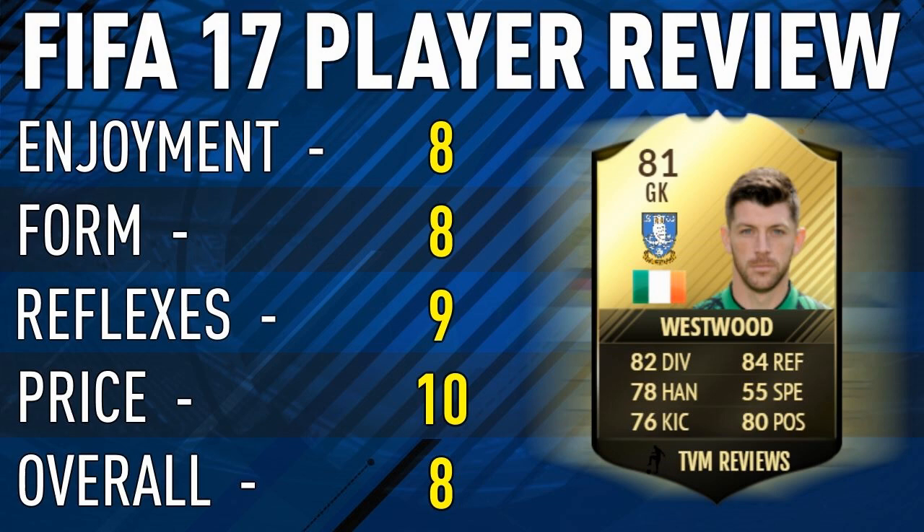The overall stats read like this: enjoyment was an 8 out of 10, form — his consistency and so on — is an 8. I bumped it down a little because of that saving-things-that-don't-need-to-be-saved malarkey, when the ball's going wide and he still manages to get fingertips to it even though there was literally no reason. Reflexes are a 9 — the guy really did surprise me; it's his highest rated stat on the card. The price is a 10 out of 10 — he is pretty much discard value, literally around 10k. Overall I'm going to give him a solid 8 out of 10, just marked down by the fact that he punches everything.